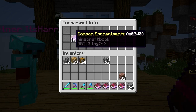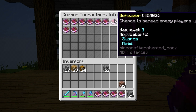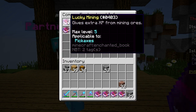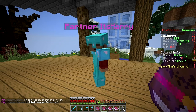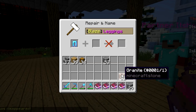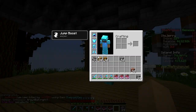Let me check what they do. Beheader: chance to behead enemy players upon their death — so you steal their head. Lucky Mining 1 gives extra XP from mining ores — sounds pretty good. Bunny Hop gives Jump Boost applicable to Leggings. I gotta try that — I'll enchant my leggings with Bunny Hop. Now we should get extra Jump Boost.